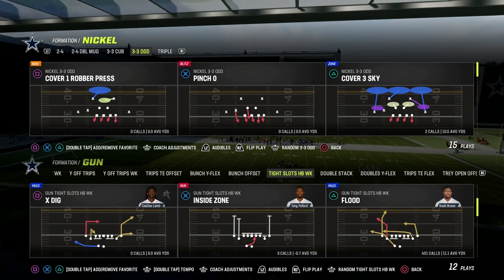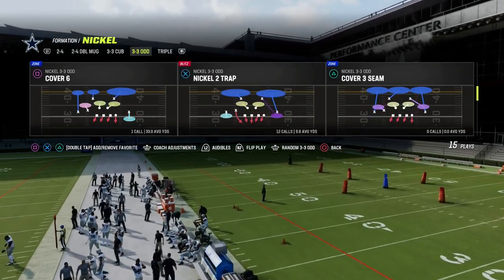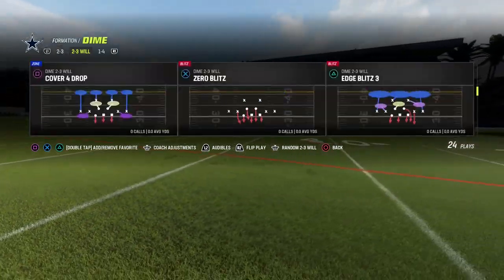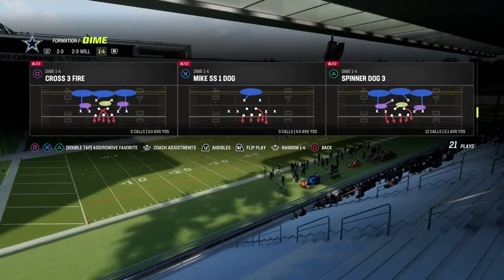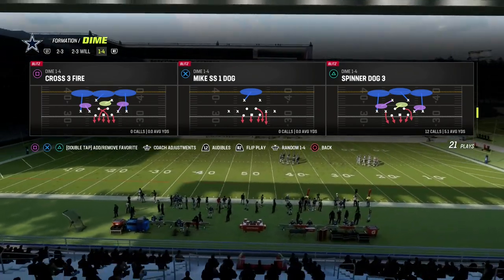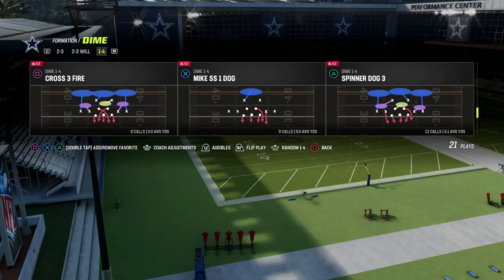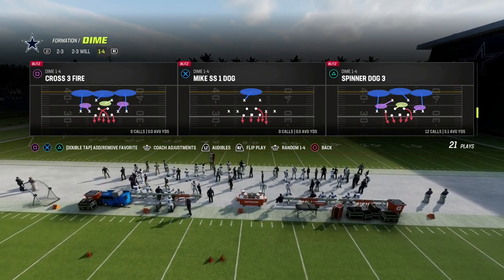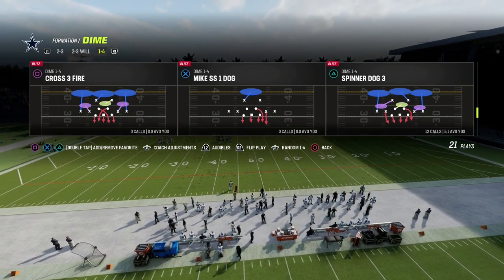We're trying to force the running back to step up, which should also give us potential to get edge pressure. This concept is in the 3-3-5 Odd formations, also in 2-4-5 Odd, and other formations as well. You can actually create this out of 2-3-6 and 1-4-6 — different types of crossfire. It was also really good in Madden 16 where it was called Double Loop out of 1-4-6. This has been one of the premier blitzing concepts in Madden over the last 15 years.